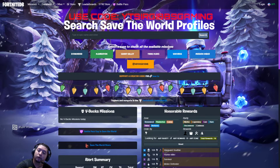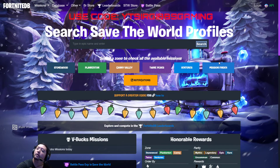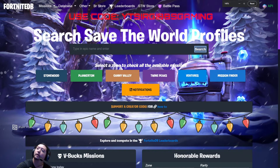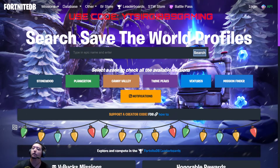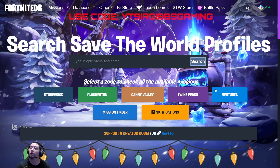Hey guys, Sir Gives Game, bringing you a Fortnite Save the World daily mission update and item shop update for 12/17 of 2021. Make sure to use my support-a-creator code at Epic Games checkout or the Epic Games launcher. Let's get started — unfortunately we do not have any V-Bucks missions today.